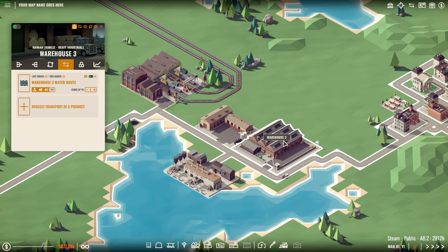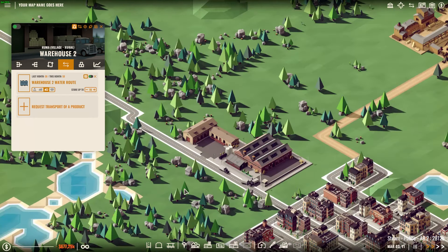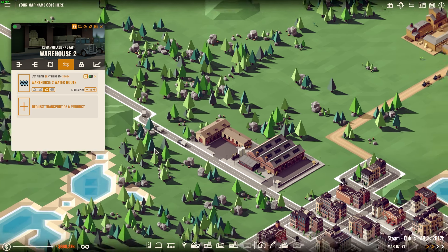As you can see, if the warehouse has different types of depots in its range it will be connected to different networks. In that case you are able to choose which network you want to use. When the request is made, depots will collect the goods from the warehouse and send them to the other depot to supply the warehouse that requests those goods.